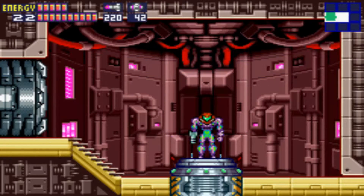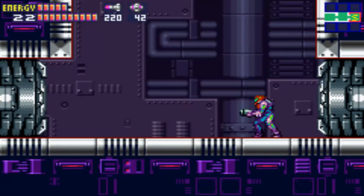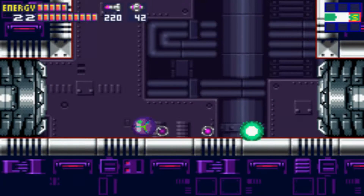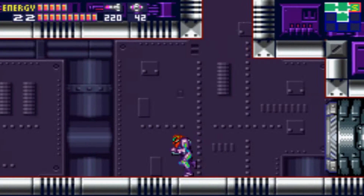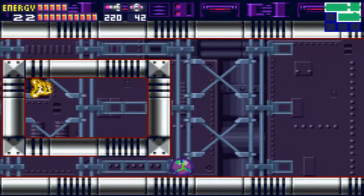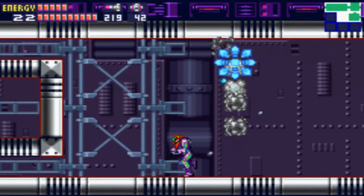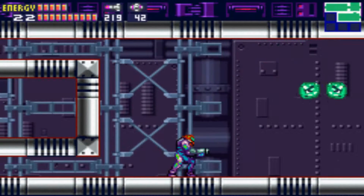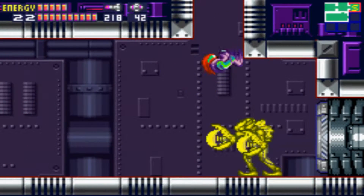Not only were the Federation producing their own Metroids, which we dealt with, but we found that there are at least 10 SAX in this place, and now we have to make our way back to our ship. To do so, we need to start solving puzzles. There are specific puzzles in this game, and we need to start piling on the pressure — we get the introduction of the worst space pirate enemy ever.